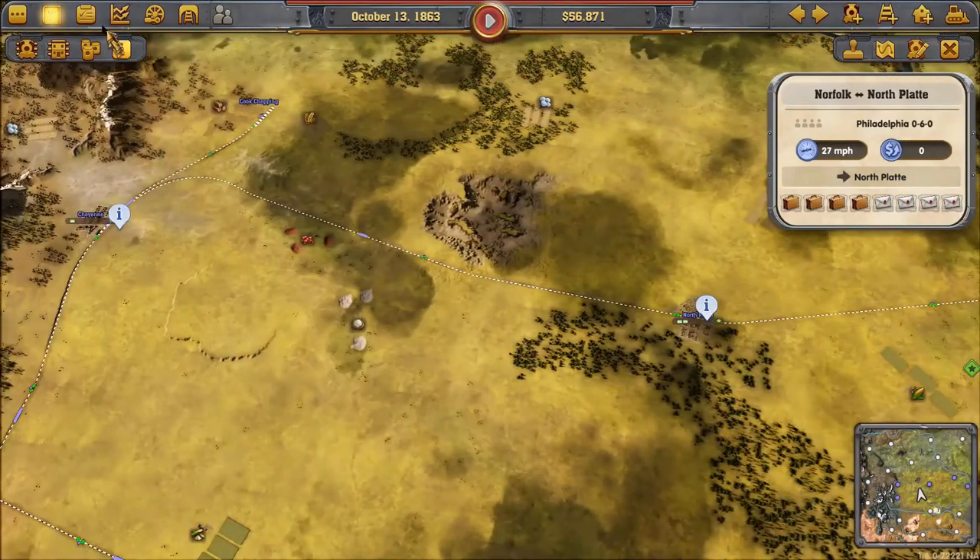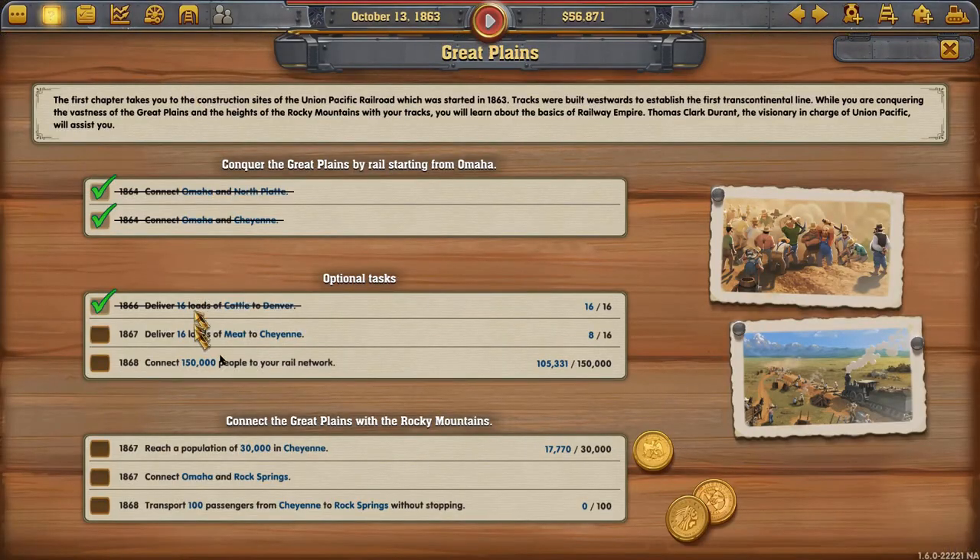Setting up a rail line between Norfolk and North Platte and buying a train. That should help the cities grow and help us reach the 150,000 population goal — which the first task already shows as done. Our last goal here is to reach a population of 30,000 in Cheyenne — we're already at 18,000 and rising, so we'll leave that one for now.